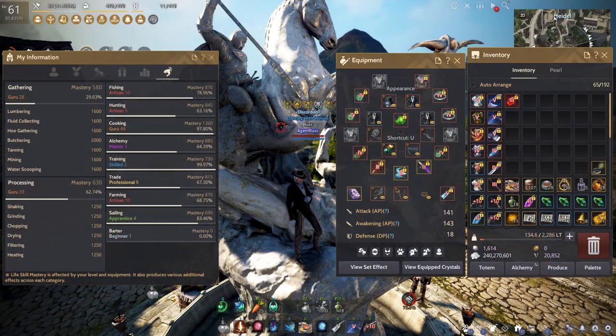Hello everyone, this is Agent Russ. Welcome to part 3 of the Zero2Hero series. Today we are going to talk about node management for cooking in Black Desert Online. This is going to be a very quick video.